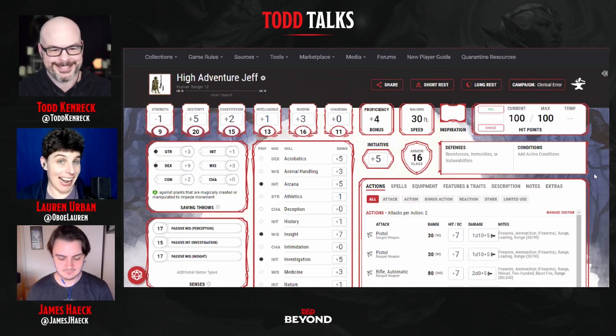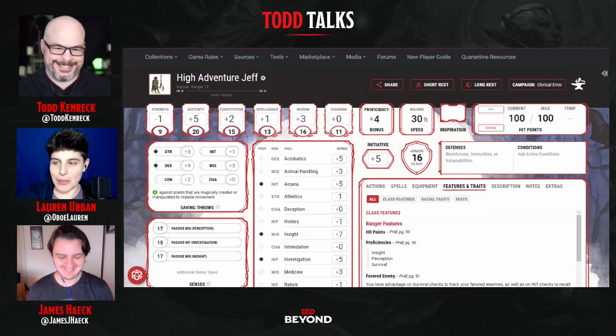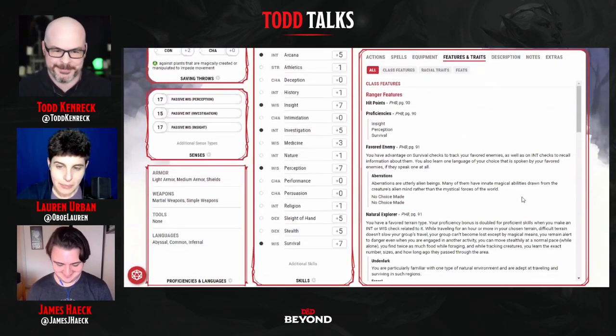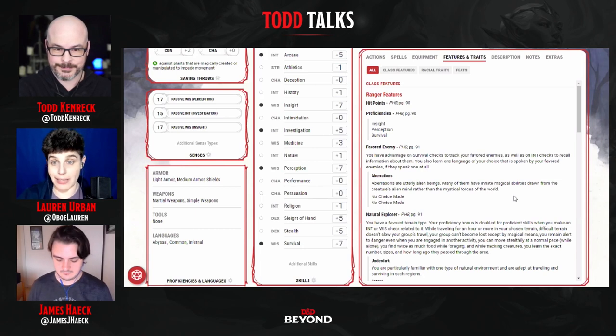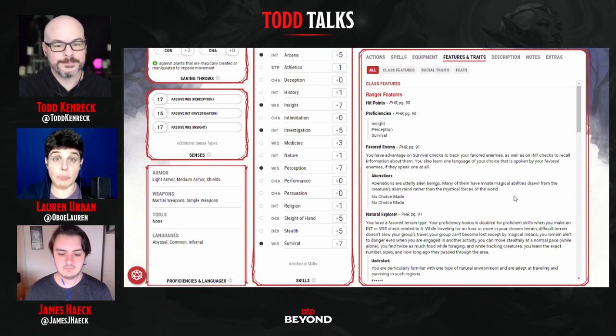This is my human ranger, High Adventure Jeff. He is a ranger. So up until today, there had been an issue where the favored enemy — if you had picked more than one, if you were a high enough level that you got to pick more than one favored enemy — only one of them would show up on the character sheet, which is annoying. This is a big part of being a ranger, having all of these enemies that you get bonuses against, and not having them show up on the character sheet was a problem. We did an update this morning that fixed that.